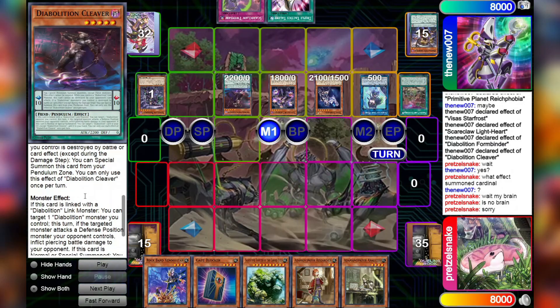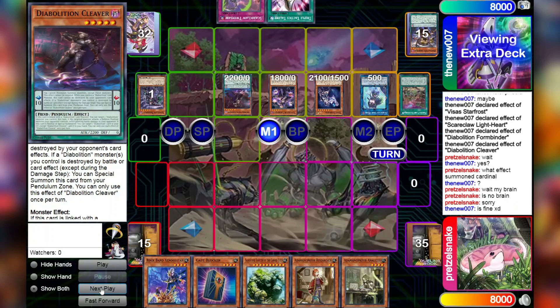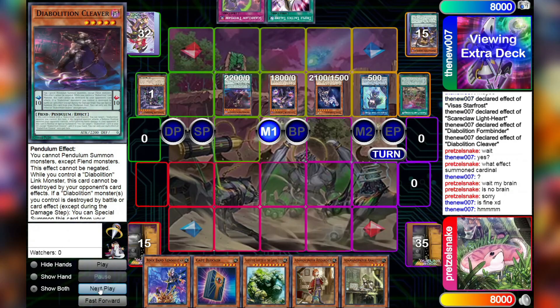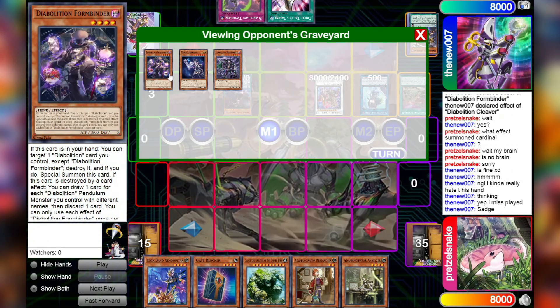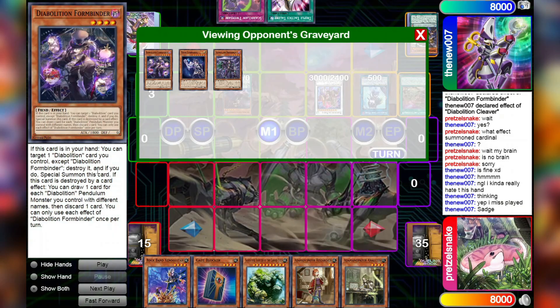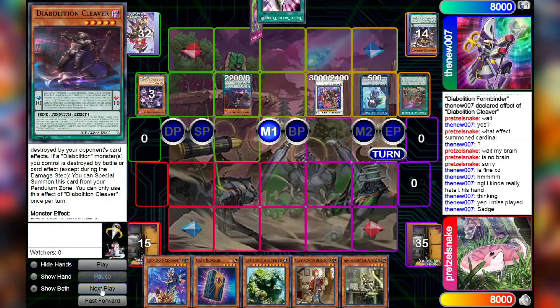I think we're now just going to start Link summoning because we have more cards to do so with. There's no way we could have actually triggered Cleaver's effect on summon — it's really unfortunate. We really wanted to see another Diabolition card, but whatever. We will then Synchro Summon using Formbinder and Starfrost to summon Barone de Fleur, because remember, Starfrost is a level 6 tuner and we are not locked into anything currently, which is hilarious. Then we'll just set one and pass.